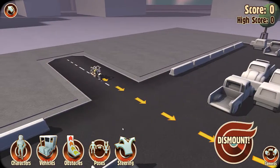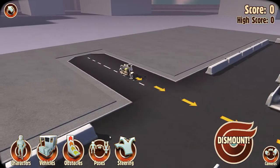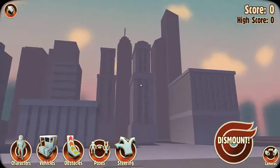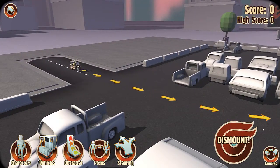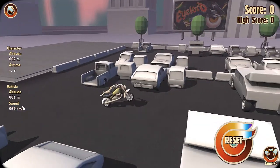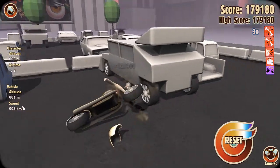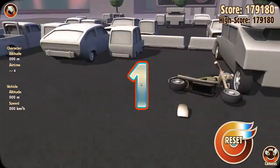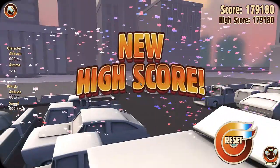Really, what you do is you pick different vehicles, characters, obstacles, poses, and steering on certain levels, and you try to hurt him as bad as possible. So let's dismount him. Bam, perfect dismount! He didn't even go for it - he just smashed straight into the truck, which is all right with me, but now it's kind of a short ending.